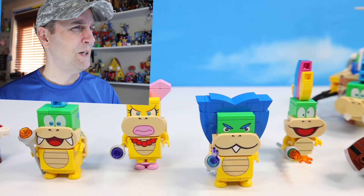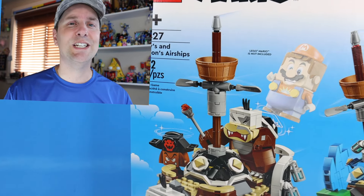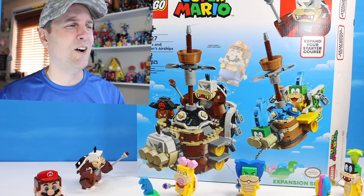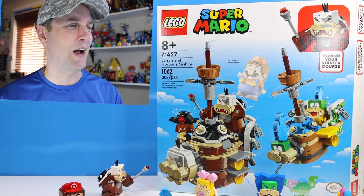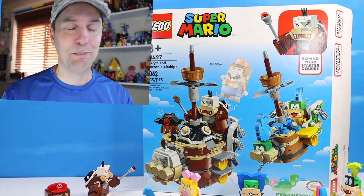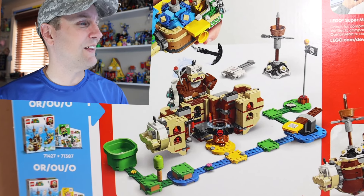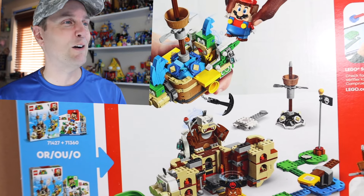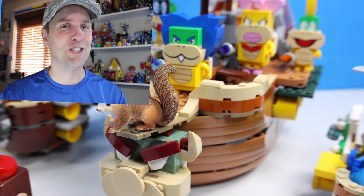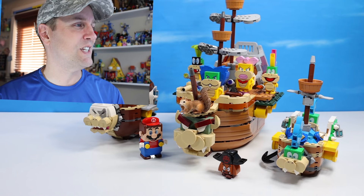I think we've pretty much caught up on all Koopalings except for Roy, maybe. Roy and Morton kind of look similar. But we've got the Larry and Morton's airship today. Airships are some of the best builds. Why aren't all the Koopalings associated with their own airship? That would have been awesome to have a Wendy airship or an Iggy airship. But we've got lots of great builds today.